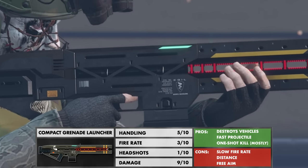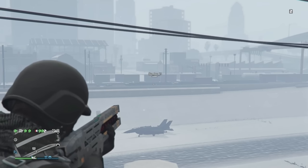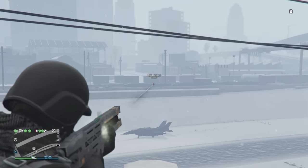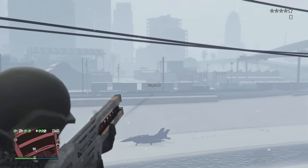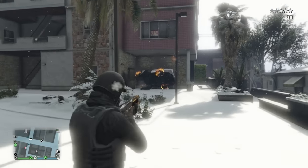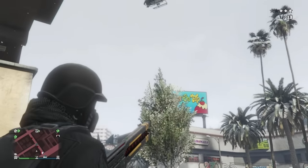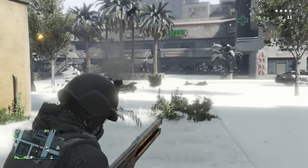A brand new and much anticipated weapon is the Railgun. It's slightly less powerful than the RPG and won't always kill a player in one hit depending on distance. Where it really shines is against vehicles like choppers, cars, Oppressors, and even jets, taking them down in just one hit.